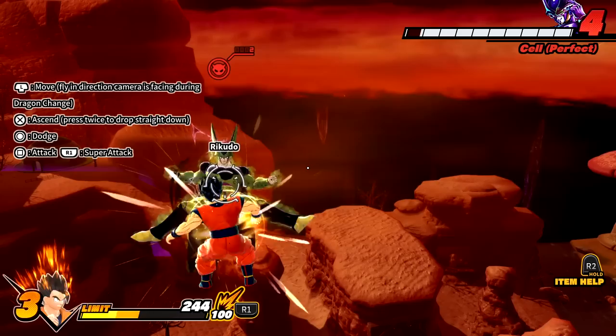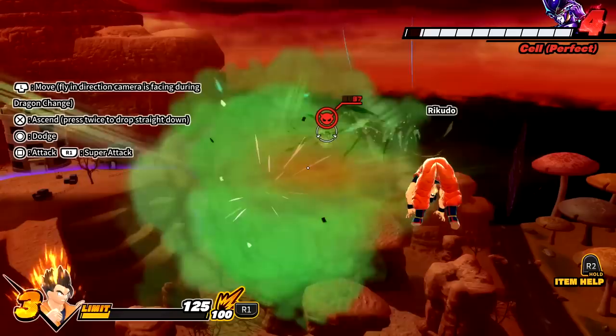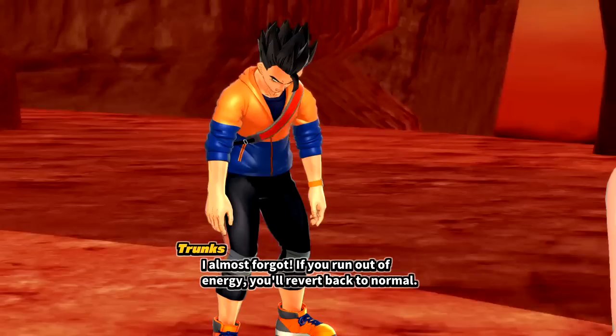I don't know how to fight though. I can do a Kamehameha blast — let's go! You attack with Square and super attack with R1. I'm getting smacked out here. We can dodge and teleport with Circle, and ascend. I just keep using my Kamehameha attacks... and I died. I need the soul of the warrior. Wait, did I actually die?